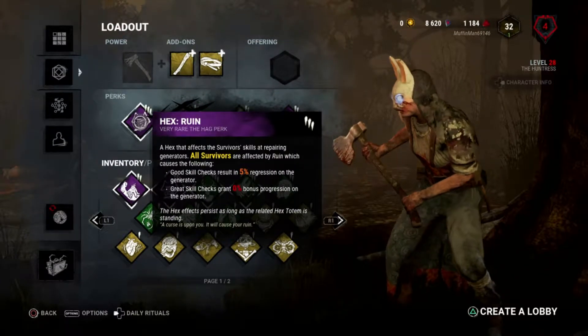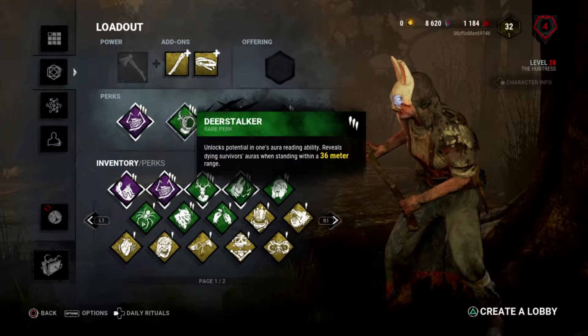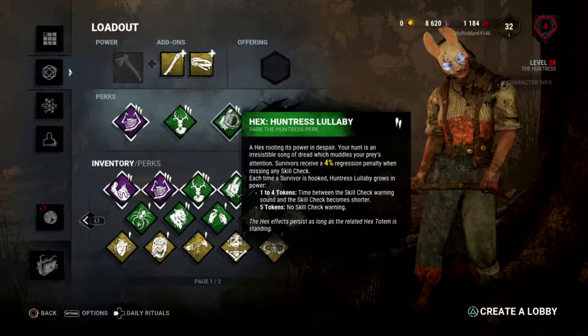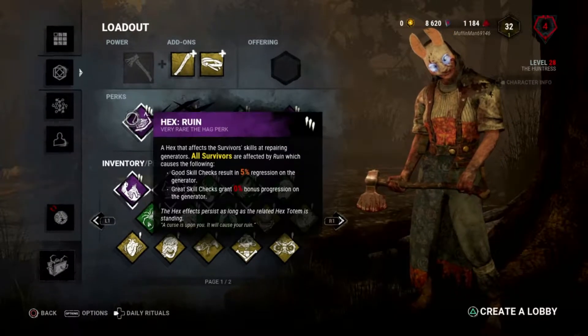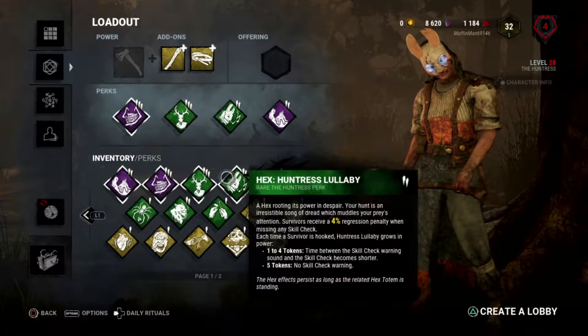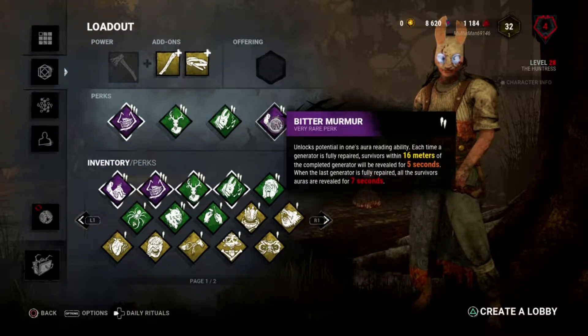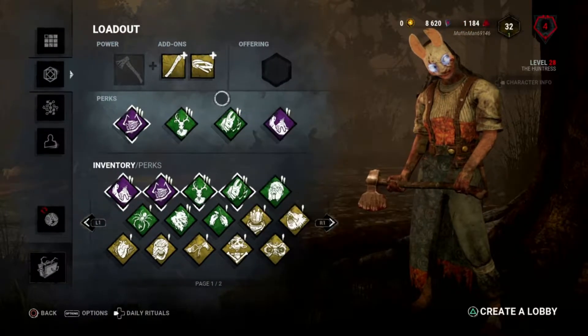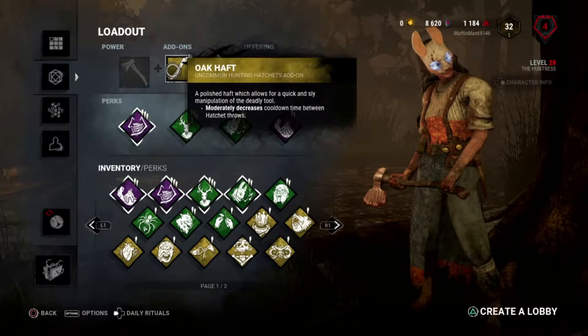Hex Ruins to slow down generator repairs. Deer Stalker - it's an all-around good perk. Hag's Lullaby, which works quite well with Ruin to make survivors constantly miss skill checks. And Bitter Murmur, because just like Deer Stalker it's an all-around good perk to use to make the challenge a little bit easier.